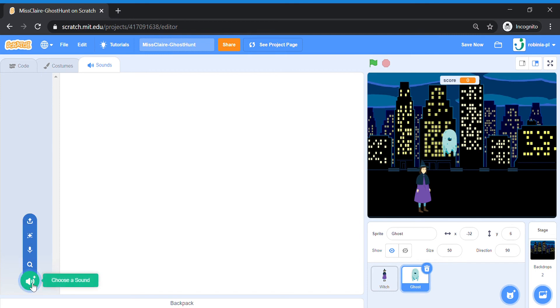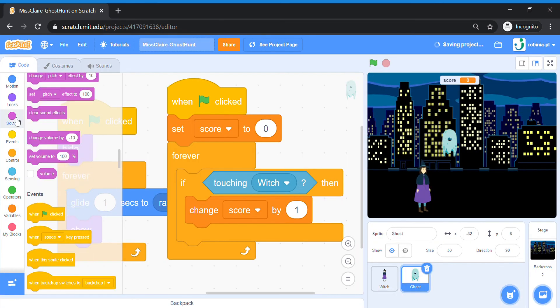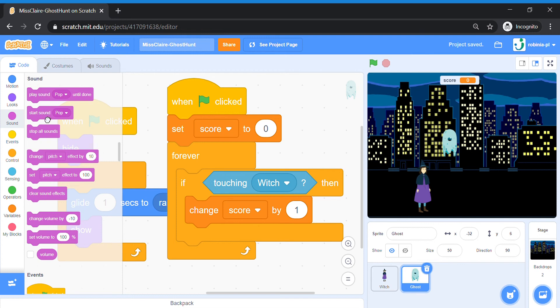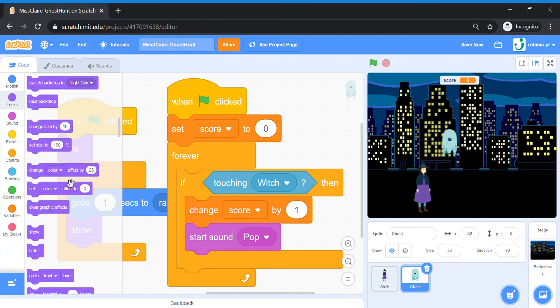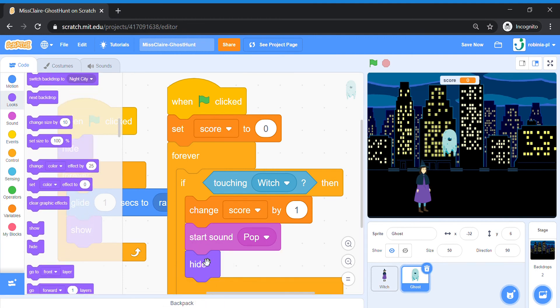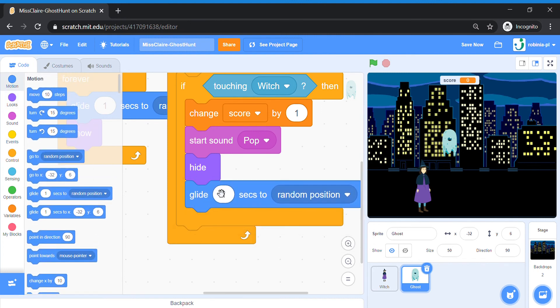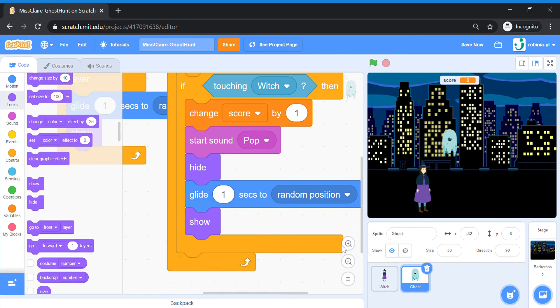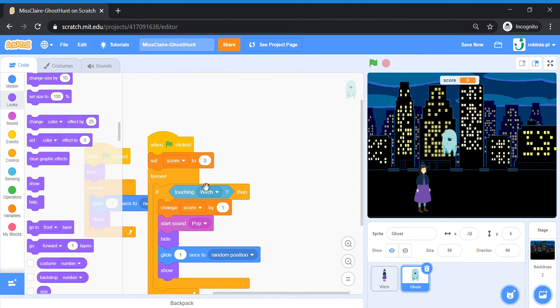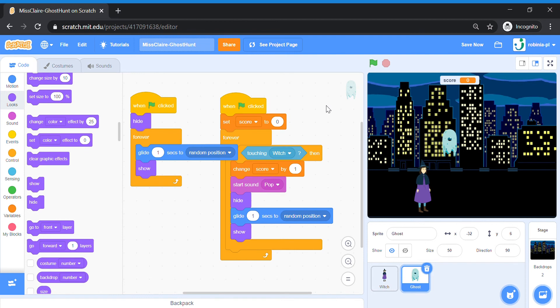Delete off this sound and add a very short sound — just a quick pop. Go back to code. Once the score has changed, we're going to Play Sound Pop, and then we're going to very quickly hide the ghost. After the ghost has hidden, it's going to glide to a random position before it finally shows itself again. This makes sure the ghost hides itself immediately after it touches the witch.